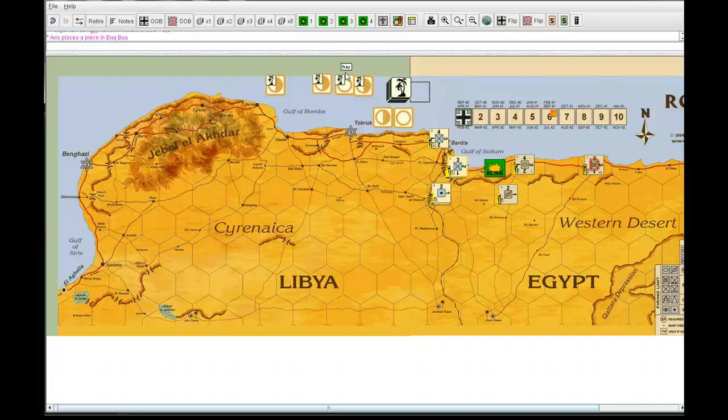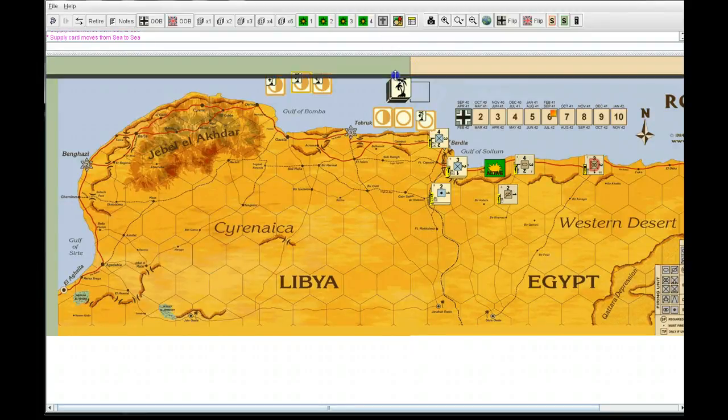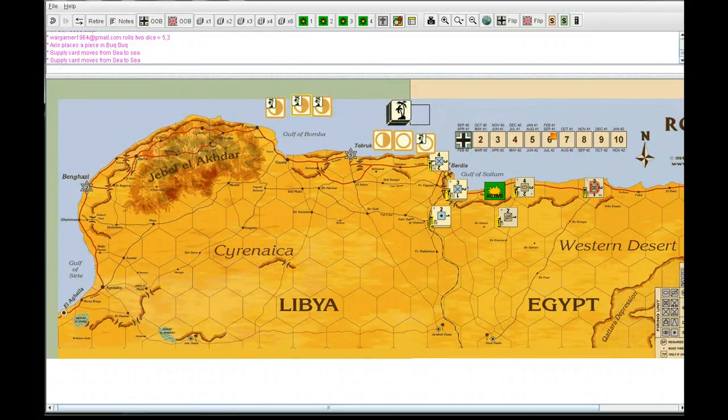You can lay down one real card and two dummies, but in the next turn you'll face yourself down with only three real supply cards. If you lay all three down, you have to commit to a three-supply-card attack. It's a pretty amazing game — only comparable to Hammer of the Scots in how it makes you think. I hope you get a chance to play it, and happy gaming.